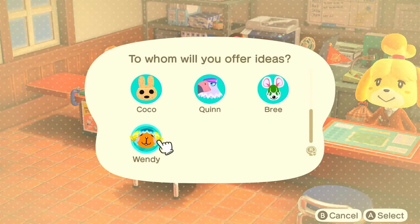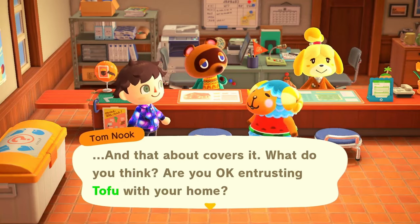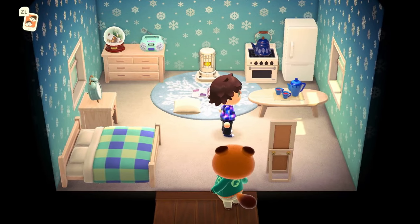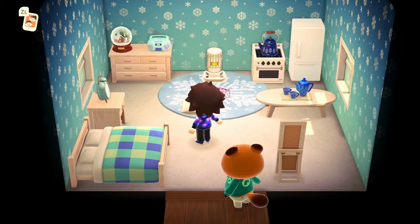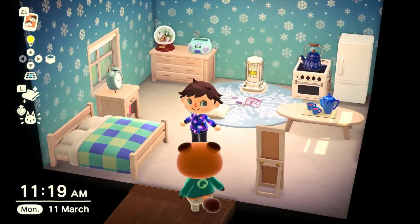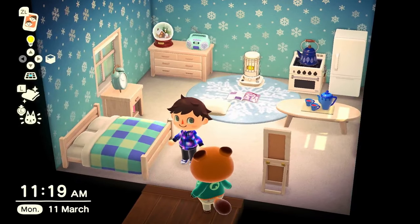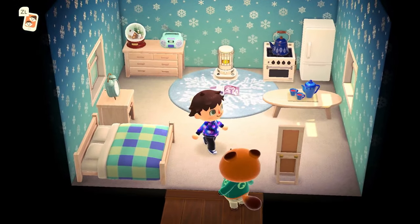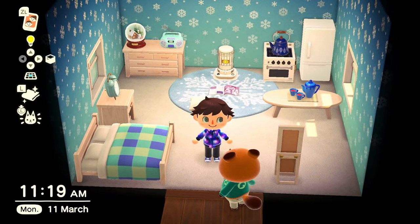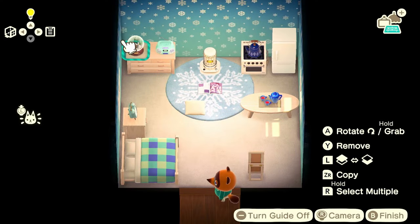Now we're moving on to our newest addition to the island and designing Wendy's home. What a cute girl — I'm glad I scanned her in. This is actually the first time I've been inside Wendy's home. The color scheme is very nice and obviously goes with her clothing, but it's very snowy — snowflake wallpaper, the rug, a lot of white and blue. Let's go ahead and get rid of all of this because it doesn't really suit, in my opinion.